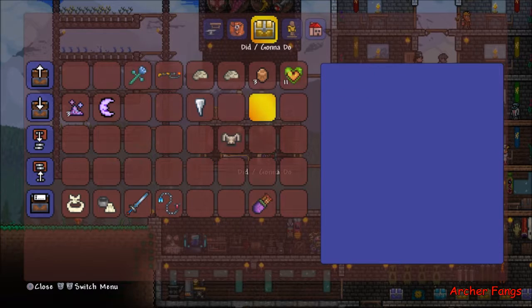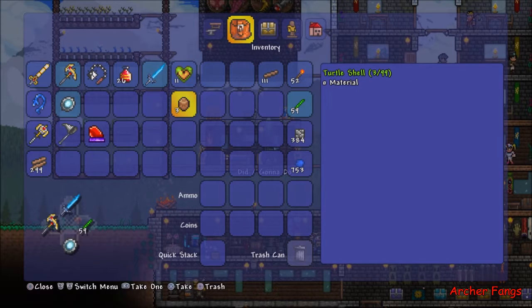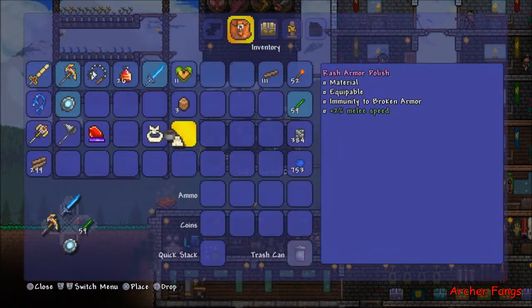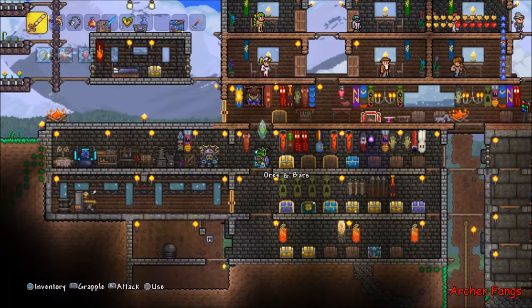So this is all the stuff I obtained. Before we do anything, we're going to consume our heart crystals. Also, Turtle Shells are required to make Turtle Armor — they're obtained by defeating Giant Tortoises in the jungle biome. The only component for the Ankh Charm that I'm missing is a Bezoar. I don't know why — I've killed hundreds of Moss Hornets and have not gotten one.